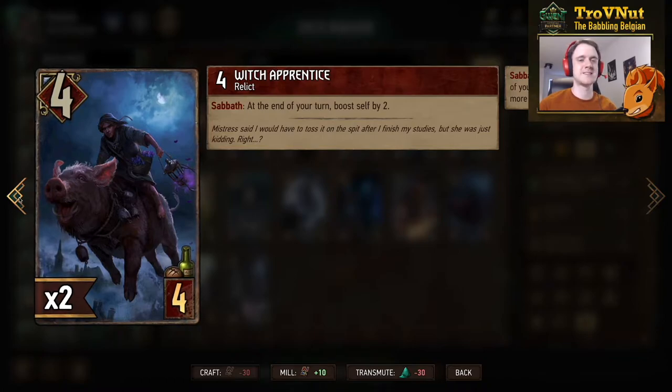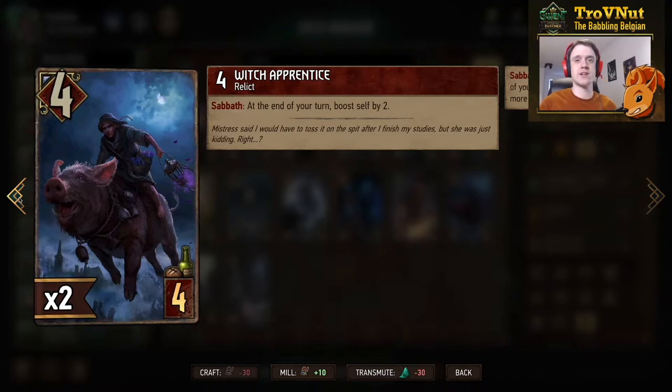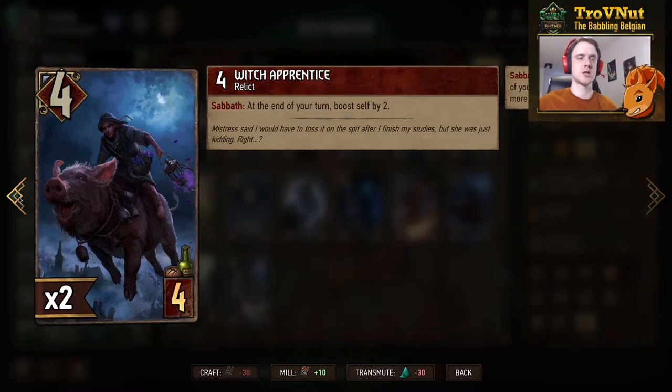For Monsters we're looking at the first card with the Sabbath keyword, which is new. The Witch Apprentice — four power, four provisions — and Sabbath: at the end of your turn, boost yourself by two. The key point is that Sabbath only triggers when you have at least one row with 25 points or more in total. It doesn't matter whether that card is on that same row; you just need a row at 25 or more power. It'll require at least two, maybe three cards, but a lot of the newer cards focus on high-powered units, so it fits really well. This is also a relic card, which will be important later.